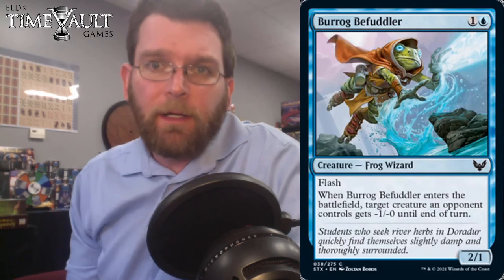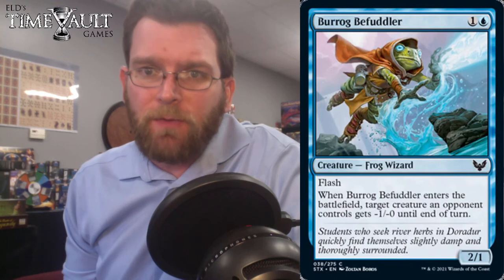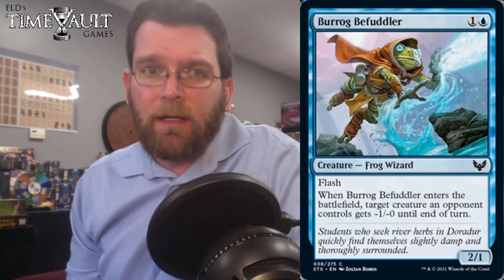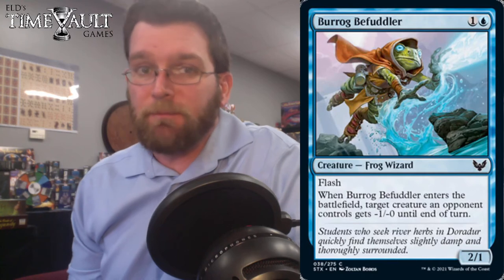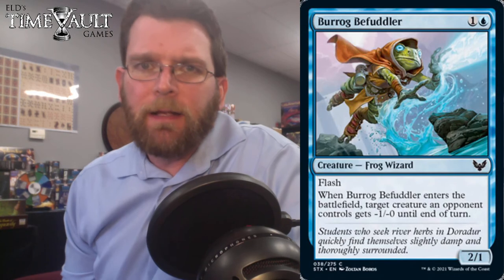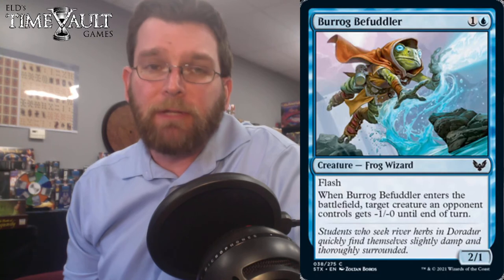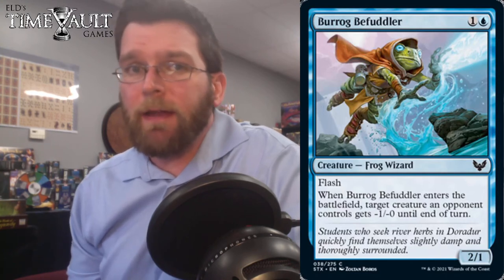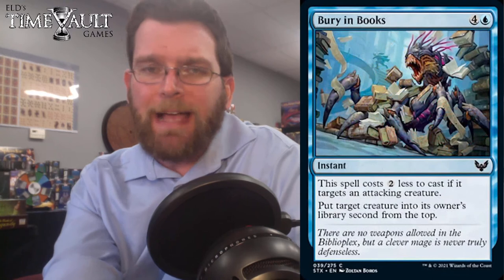Next up, we've got Burrog Befuddler: 2 mana, 2/1 with Flash. When it enters the battlefield, target creature an opponent controls gets minus 1, minus 0 until end of turn. That's a pretty reasonable bear. The Ambush Viper side of it is something that Snapcaster Mage sometimes does in Eternal formats, just to surprise-block and keep you alive, possibly trading with something. A 2-power Flash creature for 2 is welcome in your pre-release pool, and the upside of potentially winning a combat that would otherwise have been a trade is nice.